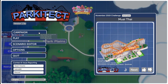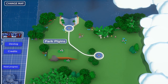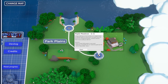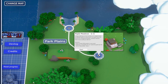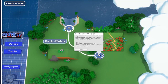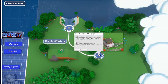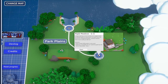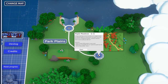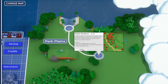Let's jump into the campaign now. I've already done the tutorial just to get that out of the way. We'll start here at Park Plains — a large clearing on the frontiers of a maple forest, the perfect place to build your first park from the ground up. Easy-going guests, relaxed weather. The scenario is to have at least 200 guests in your park, with the optional goal to complete all non-optional goals by the end of December, year one.